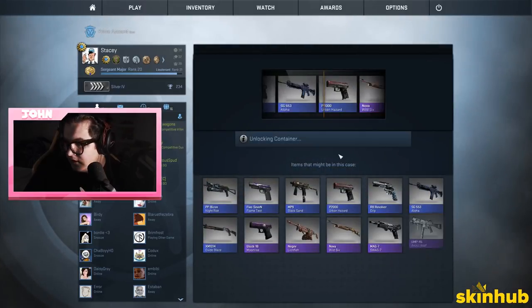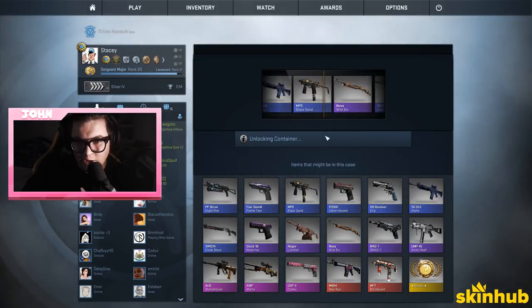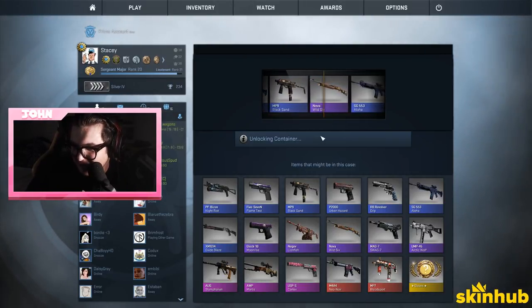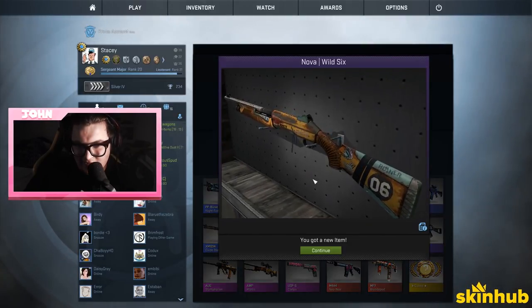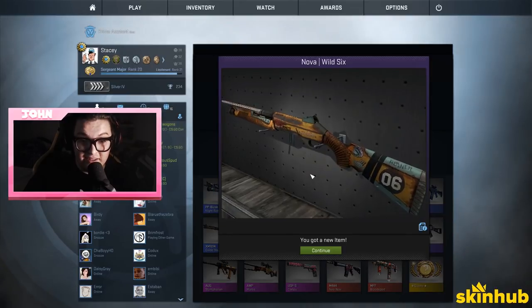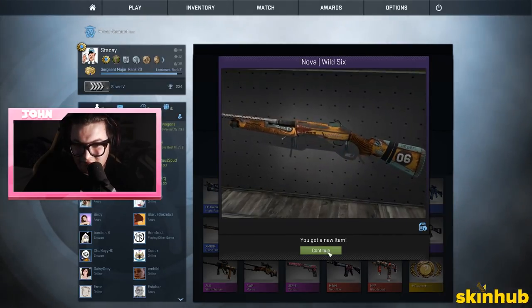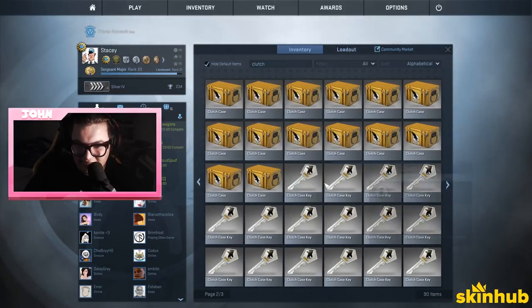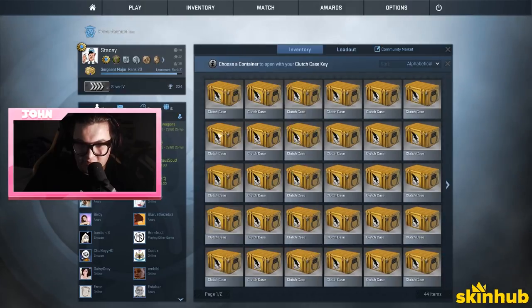We got a purple! First purple, man — but it's the worst purple. What's the price? That's not bad. I like it — I mean it's a Nova but it's pretty sick. It reminds me of the Spitfire. This one's about 12 dollars.